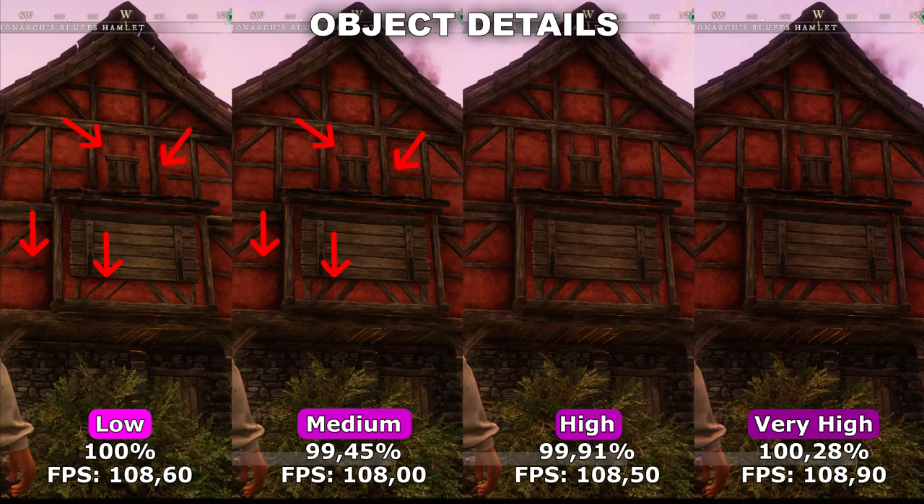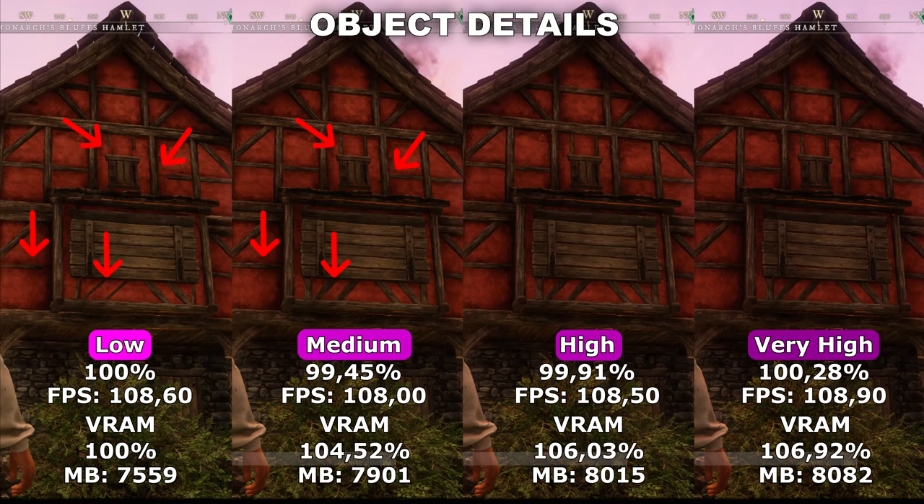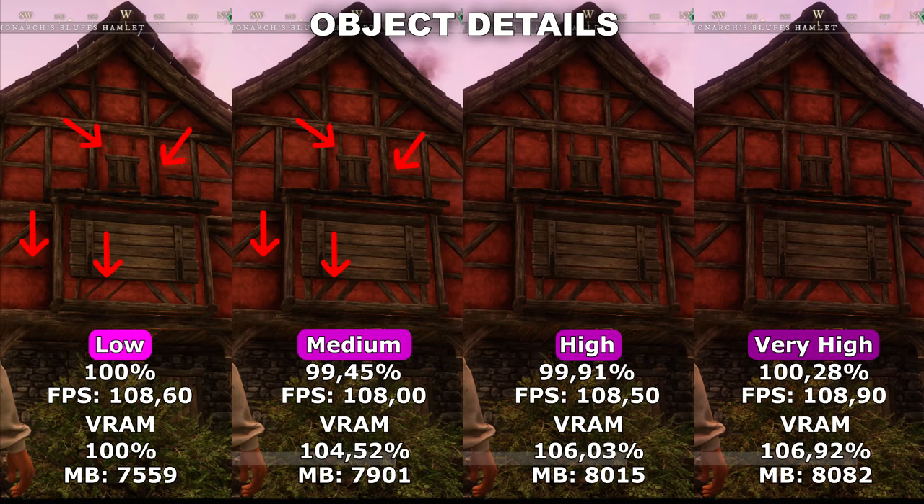Even though this setting won't affect your FPS directly, it will affect the amount of VRAM you use. My recommendation will be based on the amount of VRAM you have available, because between low and very high we use around 7% extra VRAM. If you do not have that much VRAM, this is an easy setting to turn all the way down to low, because you likely would never notice the difference between low and medium while just playing the game. However, if you have the VRAM, you can turn it all the way up — it won't affect your actual FPS.